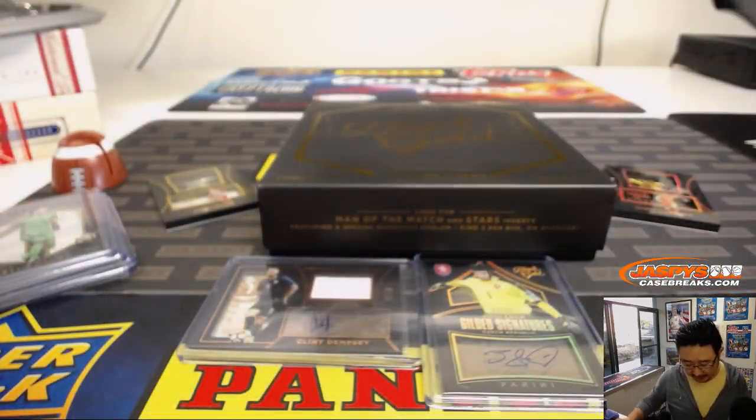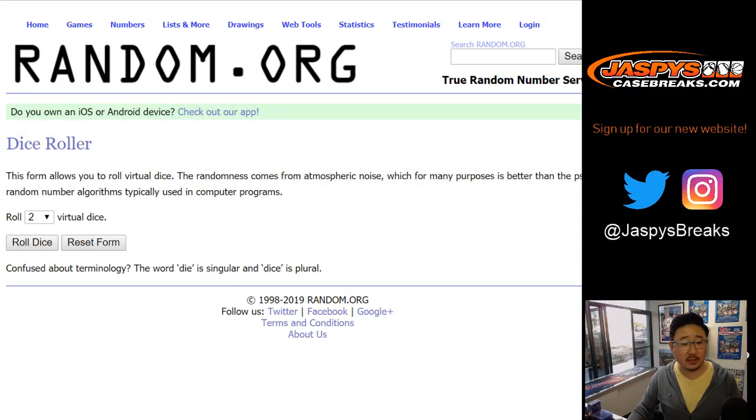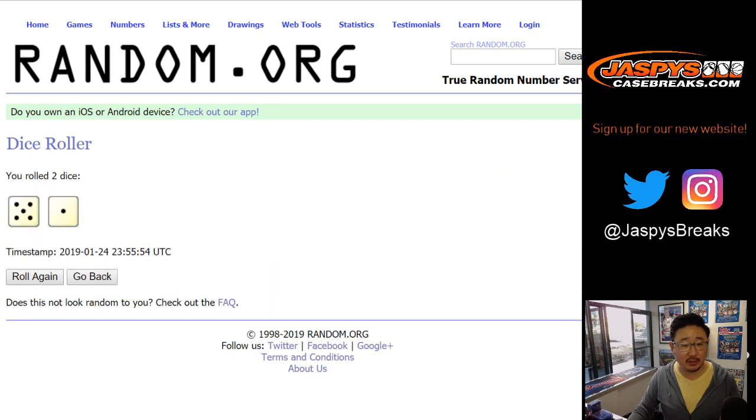That's the base card lot right there. So now that we've got all that filled in, let's see who gets what. Let's roll the dice and randomize each list.